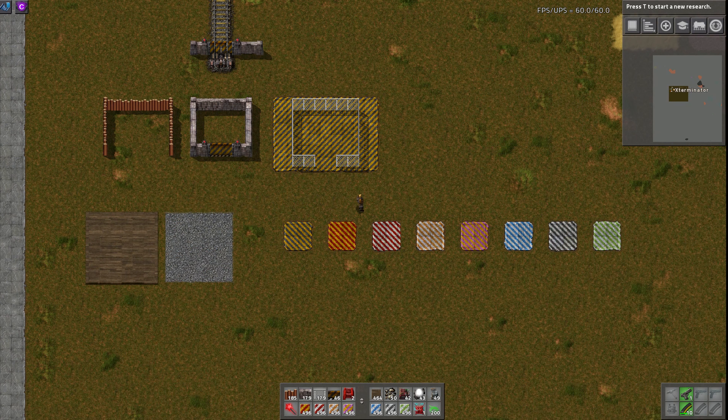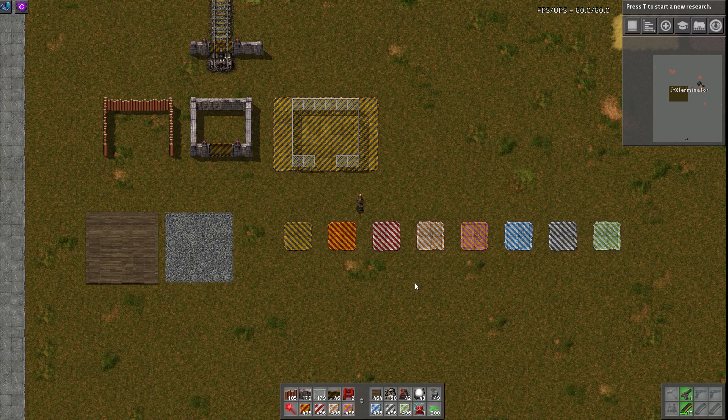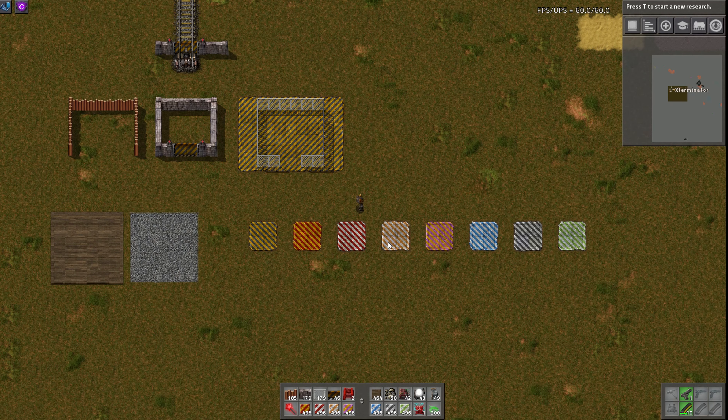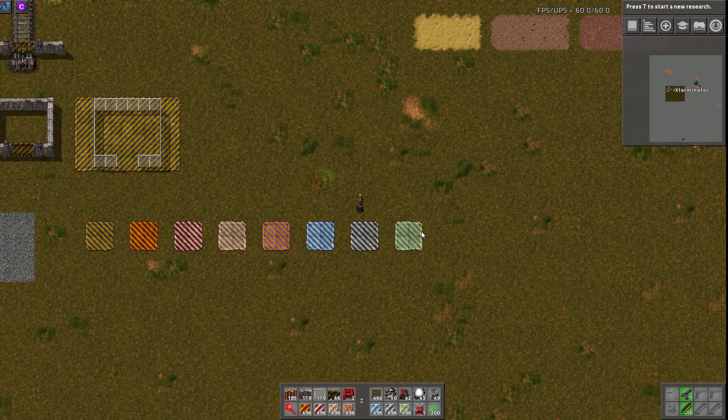Then we have all these different kinds of new concrete. By the way, the mod portal page for this is very nice — he's given all these pictures and explains everything, so definitely check that out as well. Going from left to right, we have hazard concrete, which just replaces the vanilla hazard concrete. These all have the same walking speed. And then we have danger, emergency, caution, radiation hazard — pink and orange kind of — then defect, which is blue. Operations is black and white, and safety is white and green.